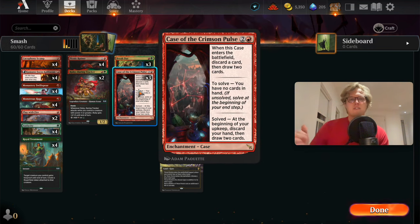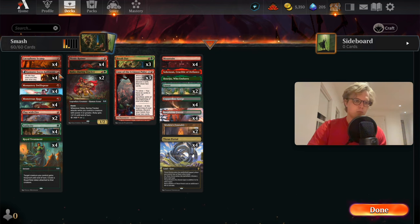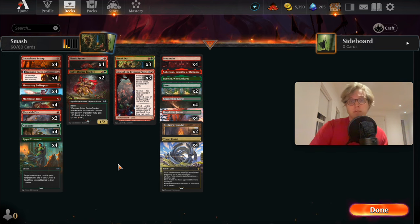And then we have Case of the Crimson Pulse — a rather sweet saga that I thought was gonna pop off a lot more in mono red and aggressive decks, so I guess I'll try it out now. Three mana, enter the battlefield: discard a card and draw two. Then if you have no cards in your hand, you solve it. From then on, at the beginning of your upkeep: discard your hand, draw two cards — but you should play all your cards outright, so you never run out of gas.